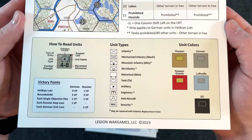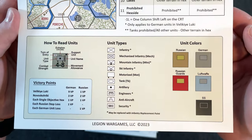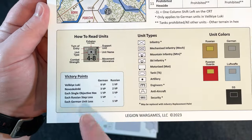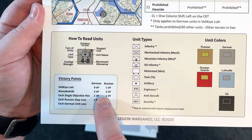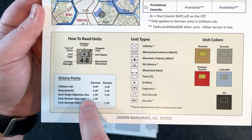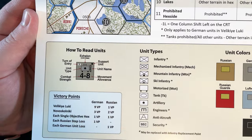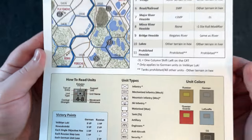Make sure you select 4K when watching. We have our units here — unit types with traditional NATO symbology and unit colors explained right there. Victory points come from two towns or cities, each single objective hex, and Russian and German step losses or unit losses. Units also tell you when they enter, combat strength, and movement allowance — very traditional hex encounter style.